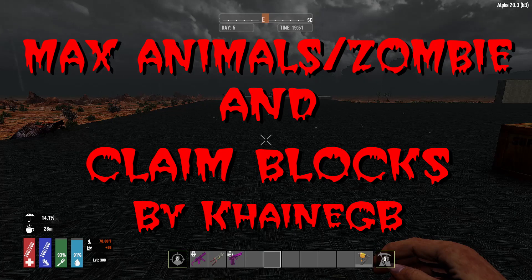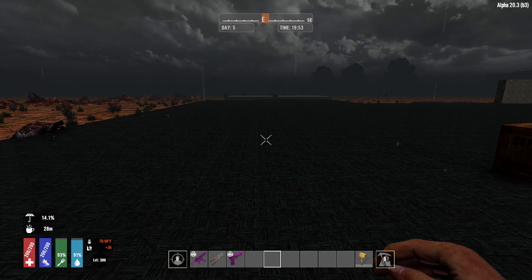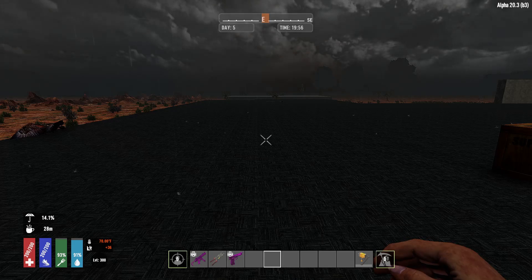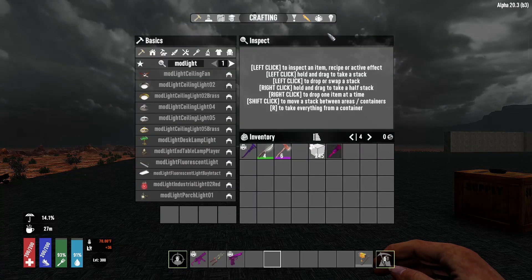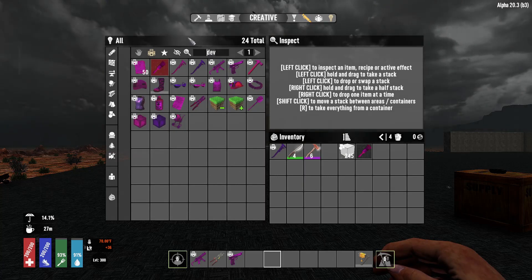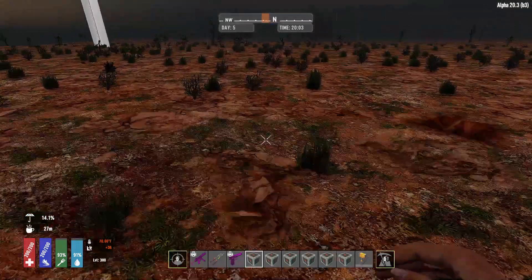The next mod we're looking at is Max Animals/Zombies and Claim Blocks, also by KhaineGB. In my game I'm able to bring my zombie max up to 100 and my animal max to 100. And for the claim blocks, I can go up to five. I'll show you what happens when we place the blocks.